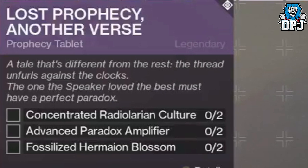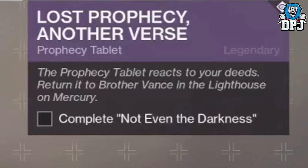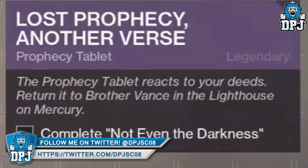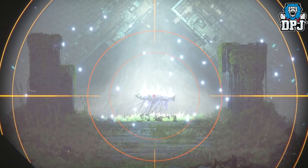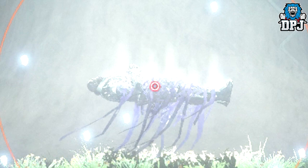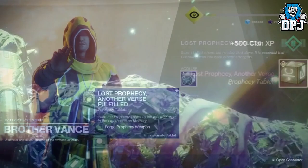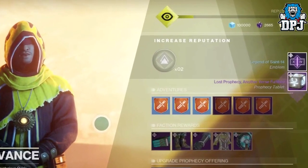So once you have grinded what's needed and used said items — obviously you activate them within your inventory — the next step is another mission upon Mercury called Not Even the Darkness. Here you have to enter the Infinite Forest in pursuit of Saint-14. You end up within the Up and Up adventure, where we've all seen Saint-14 is lying behind closed doors. Well within this actual mission, you actually get to interact with his body at the end. Once you get through this mission, Not Even the Darkness, and get to the end, you interact with his body and this is basically the end of this weapon world quest.